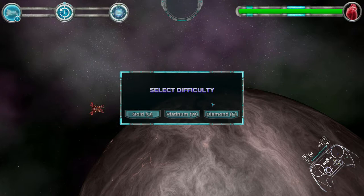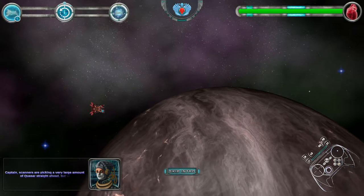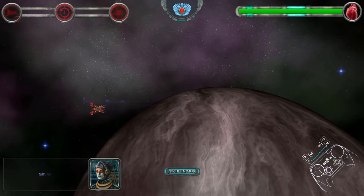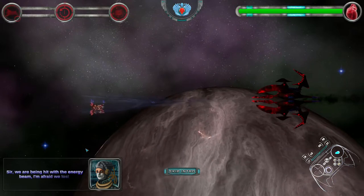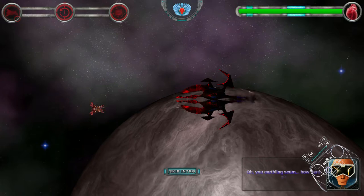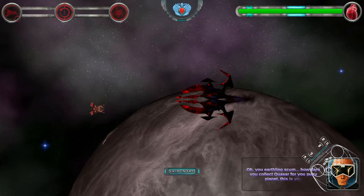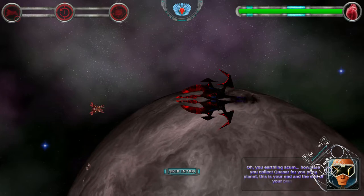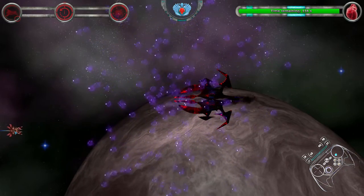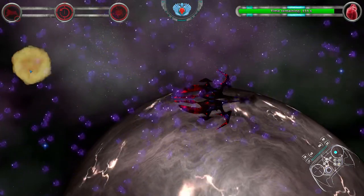Select difficulty. Diamond. Scanners are picking up a very large amount of quasar straight ahead, but we're bound to intercept some enemy ships as well — be sure we're not the only one with this information. Sir, we're being hit with the energy beam. I'm afraid we lost everything except the movement control. Let's go!